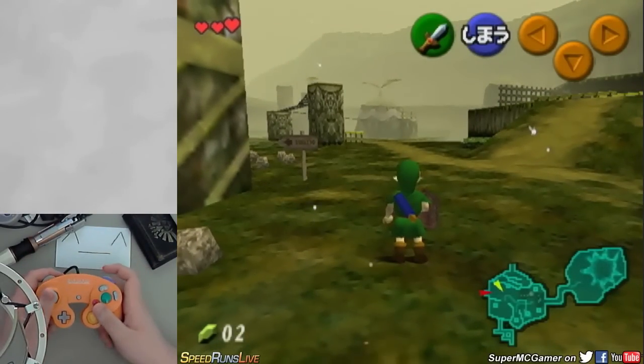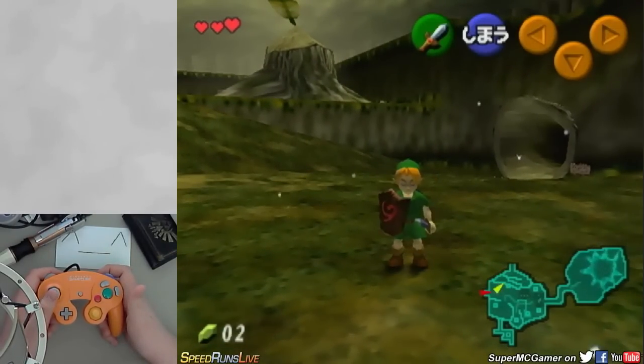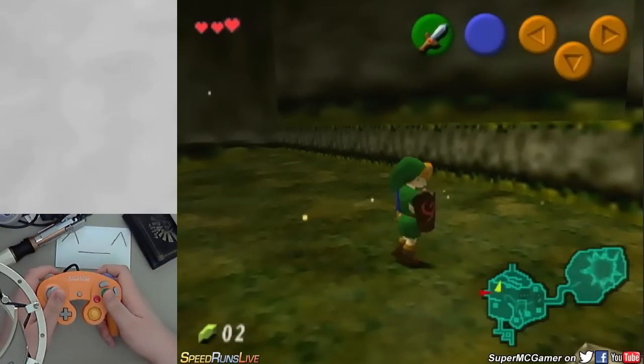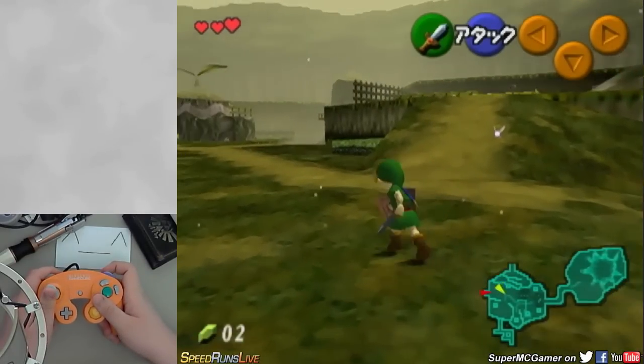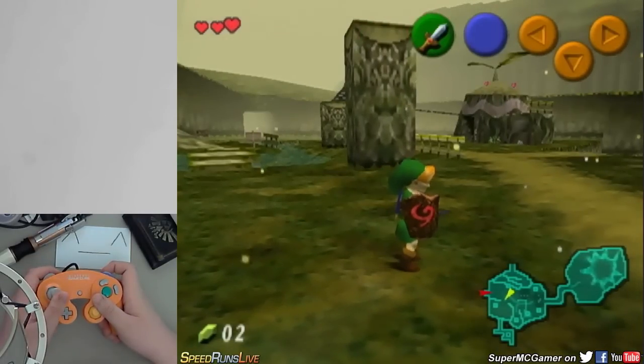We're going to be taking an approach to these as if you're a newcomer to the world of Zelda glitching. These glitches are mainly used for speedrunning, but we're going to use them in the fact that we're trying to learn some fun tricks to show off. The practical use of them would be to beat the game very fast inside a speedrun. But I'm going to show you some neat things.